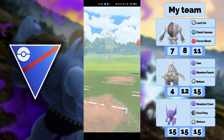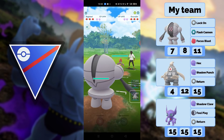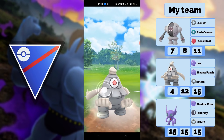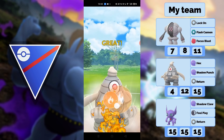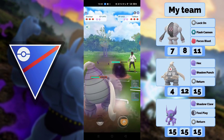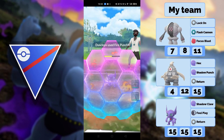Hello and welcome to another team review. Today I'm going to review a team with a double purified ghost team. We have the purified Dusclops with Return, Hex, and Shadow Punch — and this time not Fire Punch. I changed the moveset midway through, as I think Shadow Punch is better than Fire Punch.